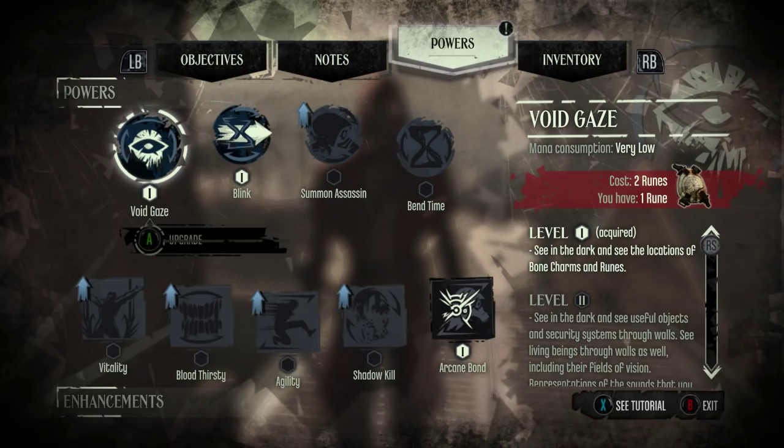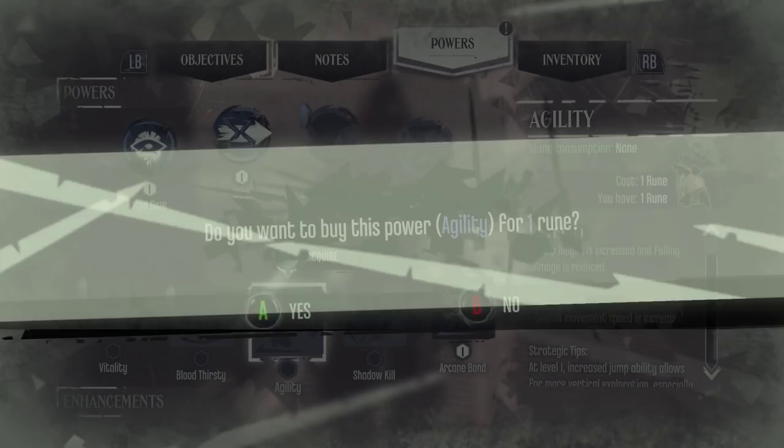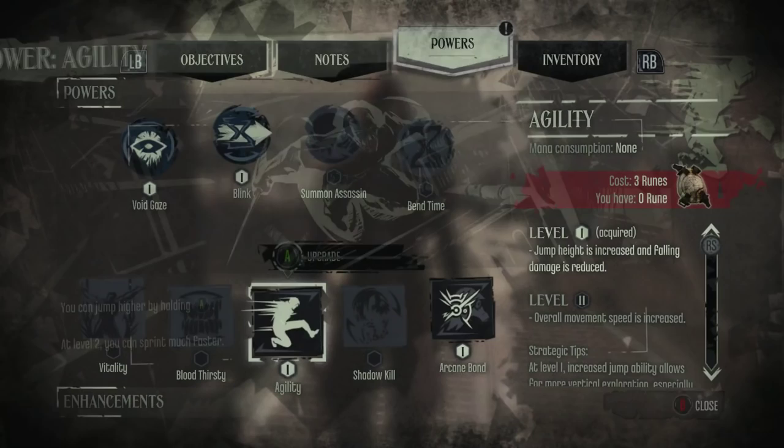Alright, so here are our upgrades. We're going to go with agility because that is going to help us get around this area a lot better. You can jump higher by holding A — it's definitely going to make moving faster.